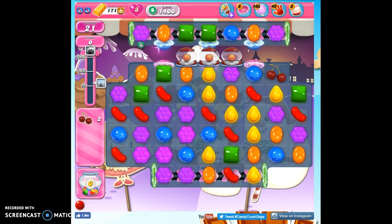Hi friends, this is Susie, your Candy Crush guru, here to help you solve the puzzle of level 1400, where we have 21 moves to collect two ingredients, which will get us our 20,000 points.